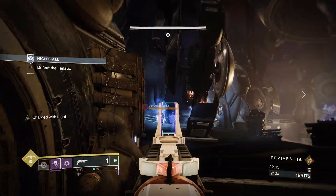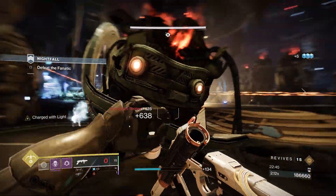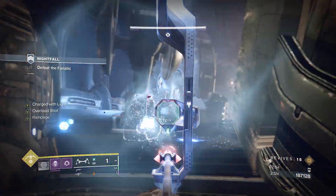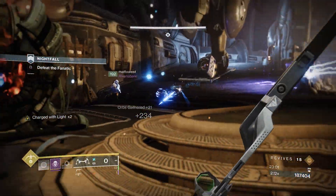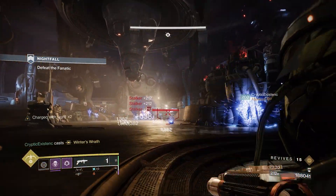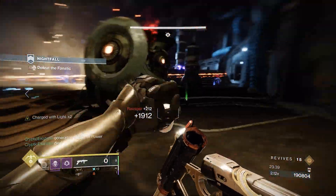After reaching a certain damage threshold, he'll call for backup, beaming in a group of Stalkers. He always starts with the right side, so having a Shadebinder Warlock with Bleak Watcher ready is key. I would dip over to the right side and fire off some blinding grenades to support Cryptic, while Matt continued to damage the boss. One mistake we made was dealing too much damage to the boss, causing the next wave of adds to spawn before we had dealt with the first one, quickly overwhelming us. After clearing both sides and continuing the damage output, he'll turn invincible, retreat behind a void wall, and call upon a massive army of Scorn. Blinding Nades, Bleak Watchers, and Winter's Wrath — you'll need every tool in your arsenal to survive this onslaught.